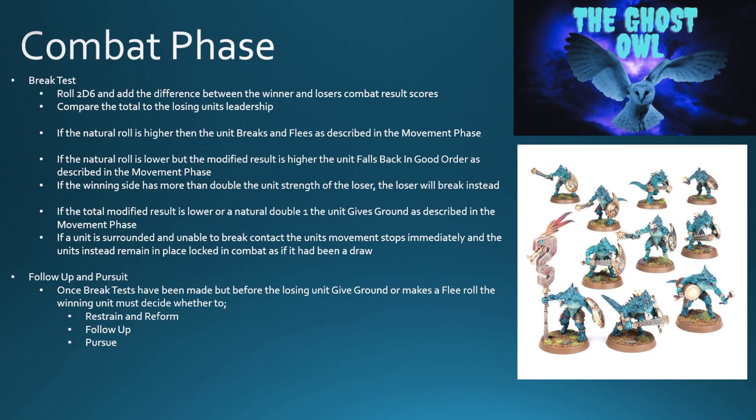If the total modified result — the dice roll plus the additional combat result — is lower than the unit's leadership, or they roll a natural double one, the unit gives ground as described in the movement phase. Now if a unit is surrounded and unable to break contact, the unit's movement stops immediately and the units instead remain in place, locked in combat as if it had been a draw.